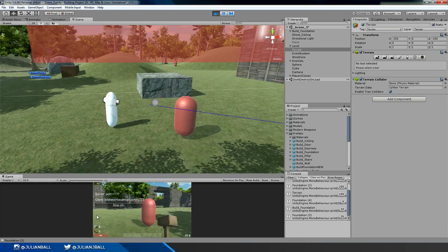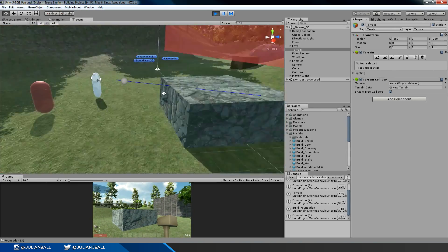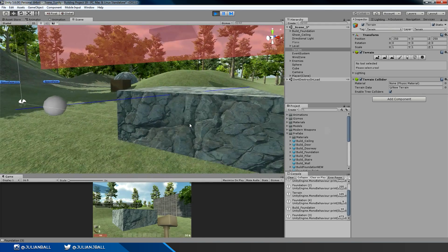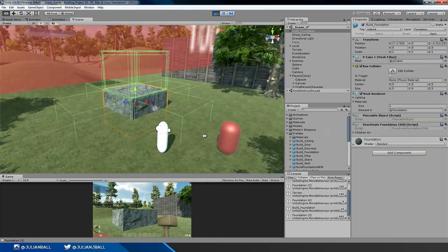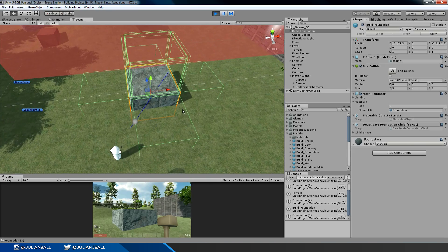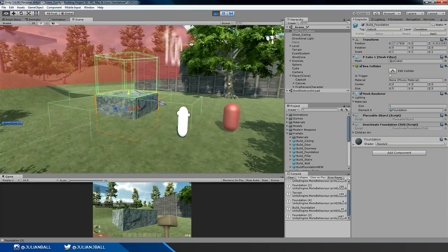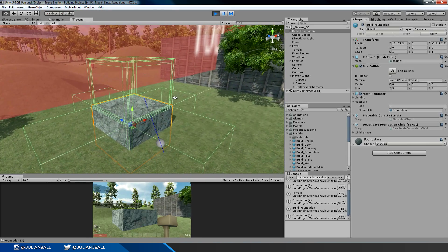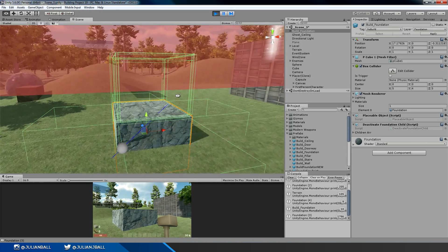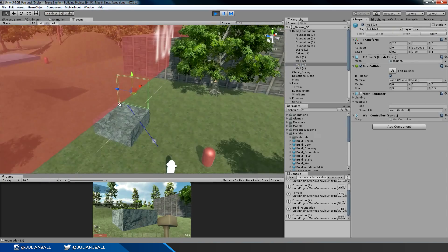Basically what the building system does is when this blue point hits one of these invisible cubes it says 'I'm hitting something labeled foundation.' So if I'm holding a foundation in my hand and it hits one of those points called foundation, then the foundation I'm trying to place will snap to the same position as this invisible collider. That's basically how it works for everything — depending on what build object I'm currently trying to place, it will look at the corresponding build colliders and snap to those positions. So if I'm trying to put down a wall and I hit one of these wall colliders, it goes 'okay this is where I can build a wall' and it snaps to that position.